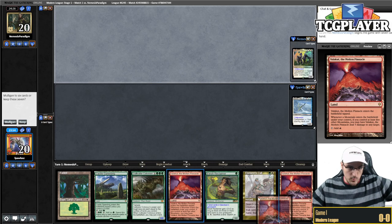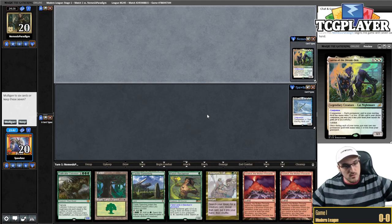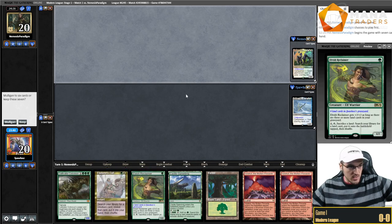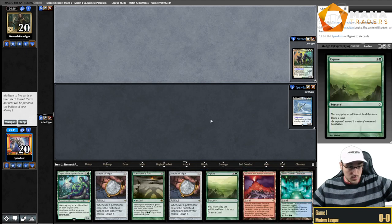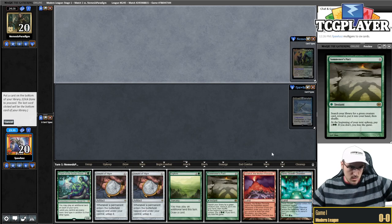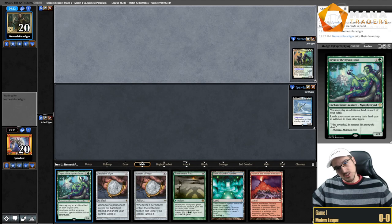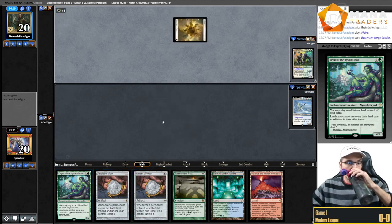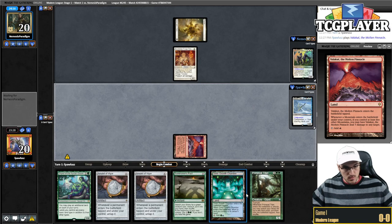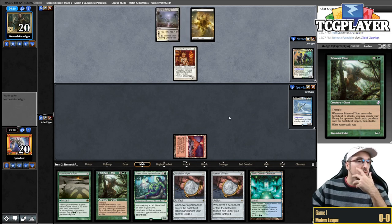Alright, here we go — somehow managed to draw both Valakuts in the opening hand. We're playing against Hammer. The initial hand is not great, so I'm going to mulligan. This hand is much better, obviously. We're sending the Explorer here. There's an argument for sending the Dryad, but this is Hammer. I'm kind of wishing we had that Explorer right about now.